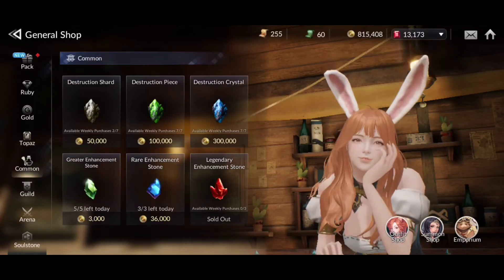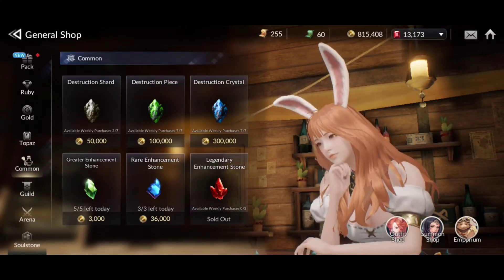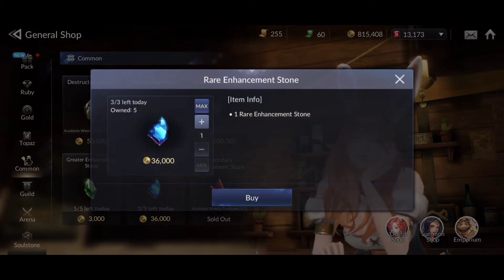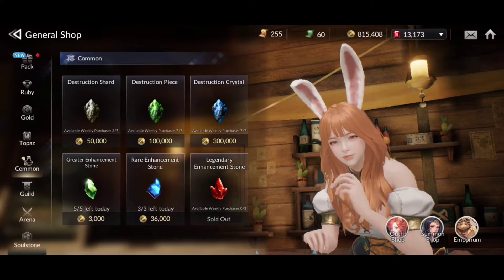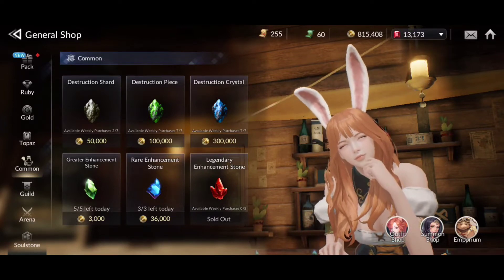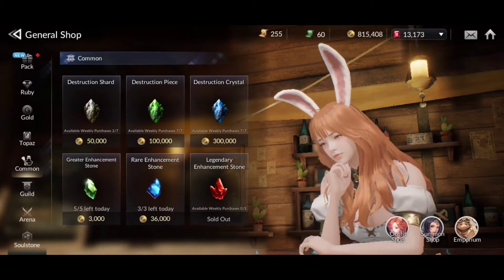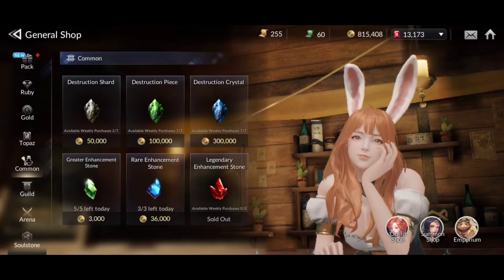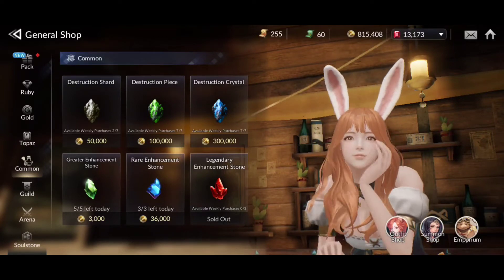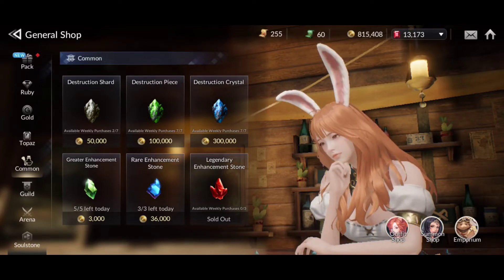Next up, the common shop is pretty straightforward — you're basically picking items up with gold. What I pick up are the different enhancement stones. I'll pick those up mainly because I can convert them in my crafting shop and get higher grade enhancement stones if I need them. If you are grinding appropriately you should have quite a bit of gold, so this isn't as scarce a currency and you can pick up whatever your heart desires here.